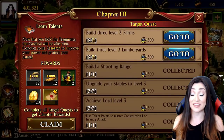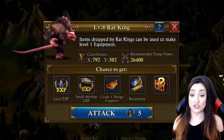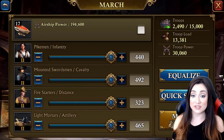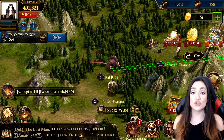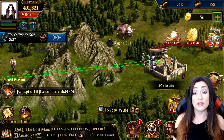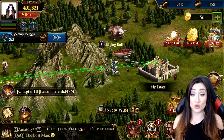We can attack non-playable characters — a lot of those you can attack in a rally, and I'm going to show you what that looks like. That's the Red Guard. You also have the opportunity to hunt, and they make it really easy with a quick search that shows you the next relevant level set of monsters you can attack. It's really important to attack those monsters because of the drops they give you.